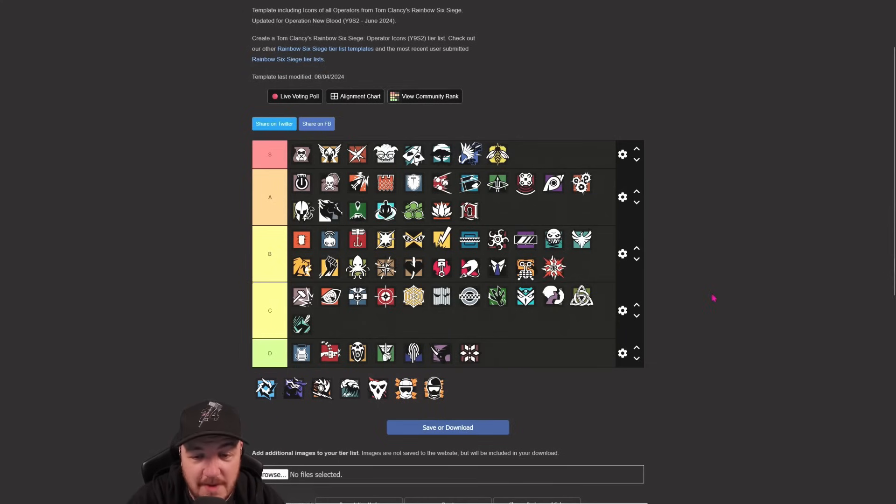Solace - I think she finds herself now in B. Was a comfortable S tier but that was when you could destroy drones in the prep phase and it was so strong. She's still a good roamer, still good at finding drones in the action phase, still good stopping the plant from below - but just not as good as she was. She is now balanced. The only thing that worries me is at SI they said there was going to be a two-part nerf to Solace - I think this first nerf has done enough.